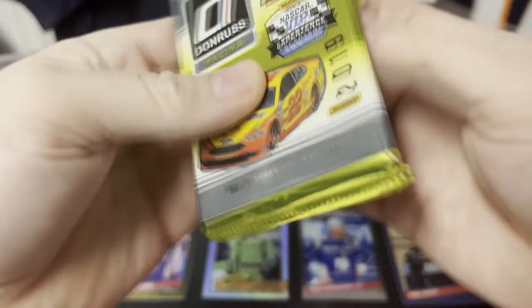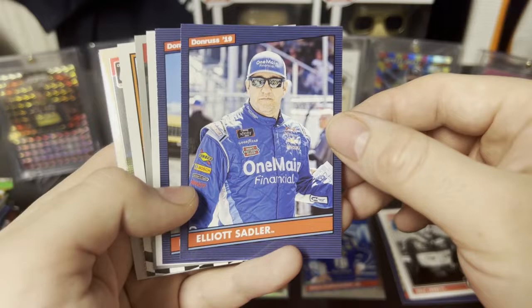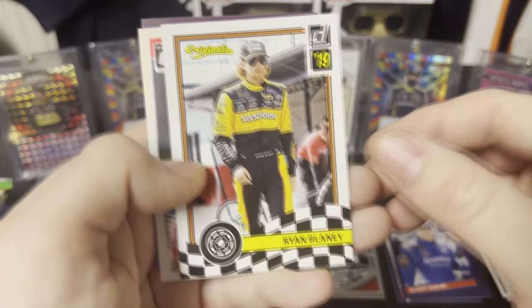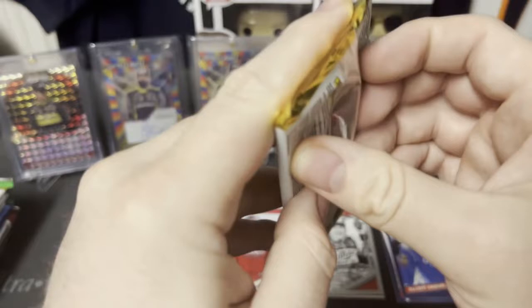Second pack of 2019 Donruss. We've got Daniel Suarez, a retro rated rookie of Dale Jarrett, throwback retros of Elliott Sadler and Paul Menard, Bobby Labonte Legends, Bobby Allison Legends, and an Originals of my driver Ryan Blaney — pretty cool. We also got a Justin Allgaier optic and an expired card.